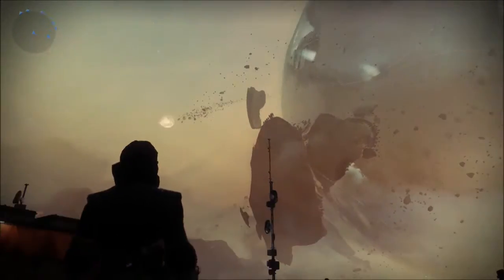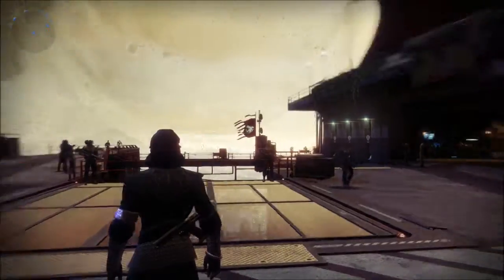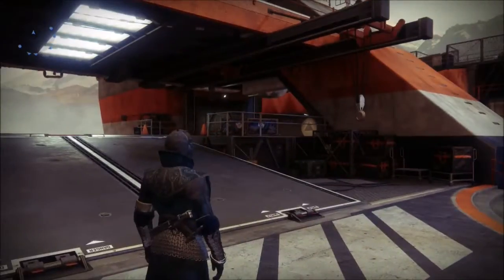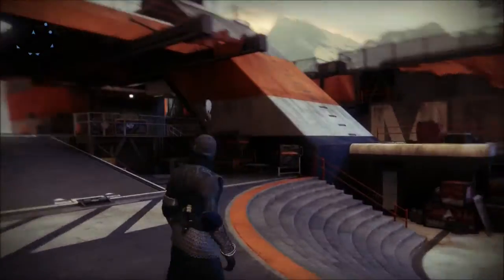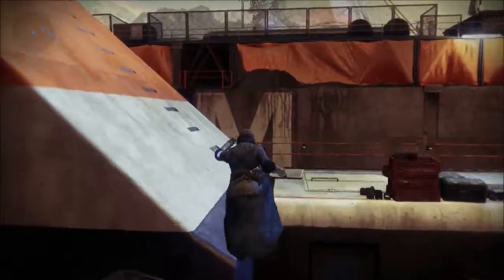Hey, what's up guys? This is Zeus5635 here in Destiny 2 at the new tower right after you finish the campaign, showing you guys just a couple little easter eggs that are in here, a little bit of fun. No real practical uses for them, but it's just fun to explore the tower. One of them makes you a lot faster and makes you jump higher. The other one just makes a giant ball. So yeah, let's go ahead and get started.